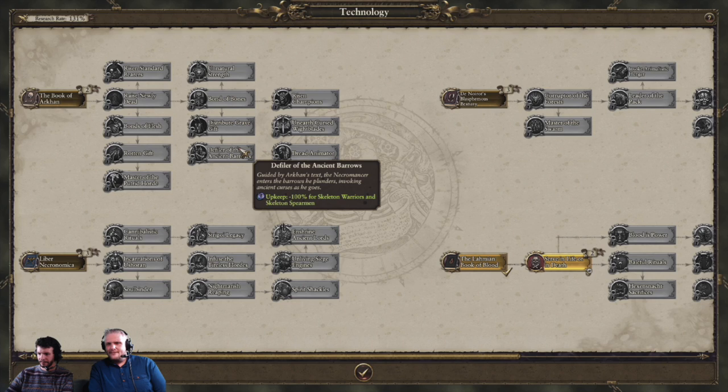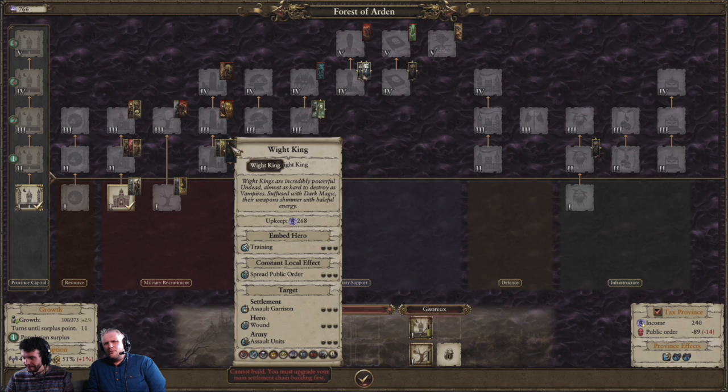I kind of like that idea and it'll add something very different to the gameplay. There's also been a couple of changes to the building tree: heroes have been moved down the building tree, so you'll be able to recruit Vampire Count heroes a little bit earlier. You'll be able to recruit the necromancer from a level 2 building and the Wight King from a level 2 building as well, making them more accessible earlier in the campaign. Let's have a look at the faction bonuses from awakening each of these generals.